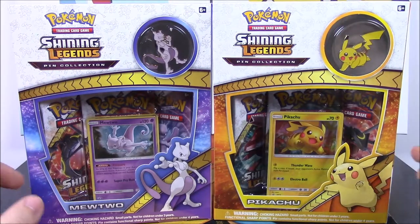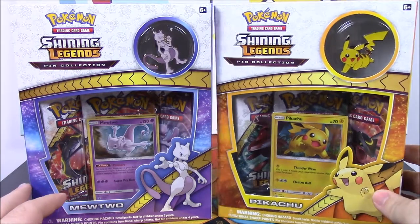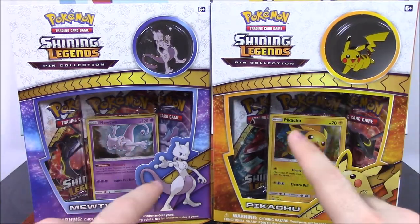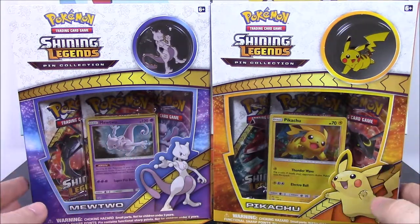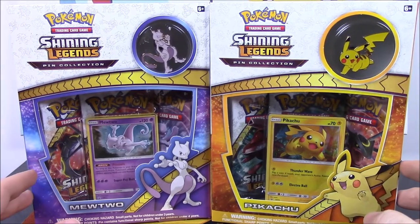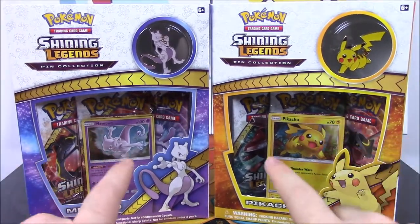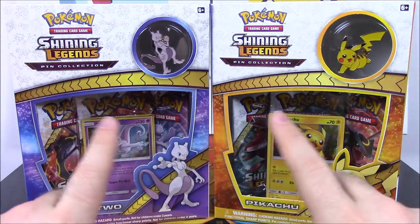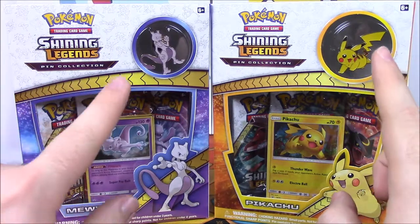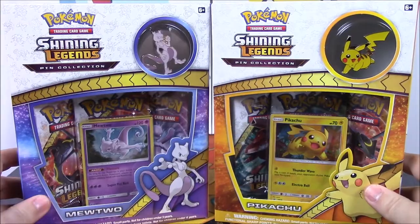What is up guys, Awesome Nericho here opening another Pokemon card set. This time we have the two new Shining Legends pin collections — a Mewtwo and a Pikachu. These are the new packs that come with Shining Legends packs, which I really want to open. They don't sell them in booster boxes, so I just have to buy packs like these. We get promo cards of Mewtwo and Pikachu, three Shining Legends packs in the back, and each comes with a pin of Mewtwo and Pikachu.